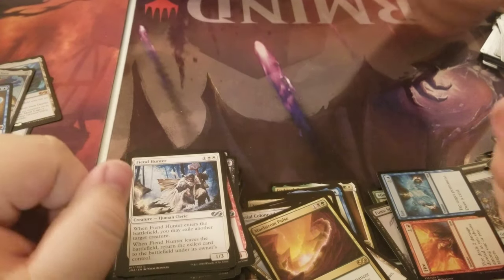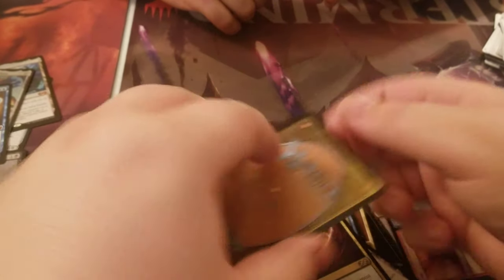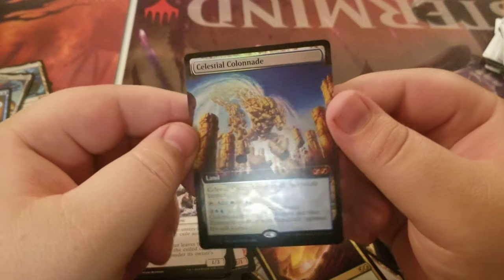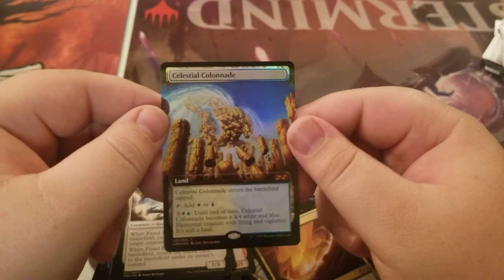The moment we've been waiting for. We tried doing the Halo music but it was awful — we should not harmonize ever again, we let down Master Chief. All right, channel it... Whoa! Oh, Celestial Colonnade! It is still so beautiful — look at that, it is amazing. We have a great box here.